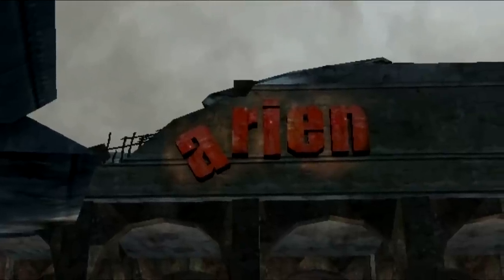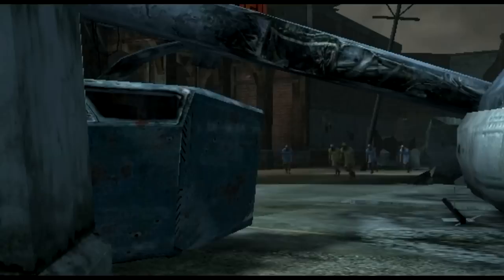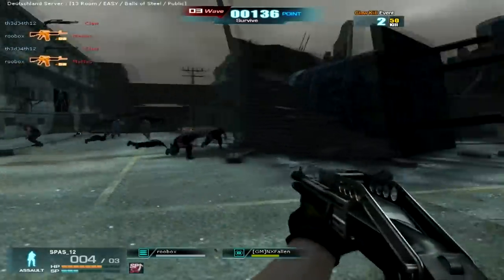The first update is the new zombie map Day 1. Day 1 takes you back to your beloved street of Marion. Just this time, zombies are on every corner of the map. There is also a new zombie that can jump and has claw knives.